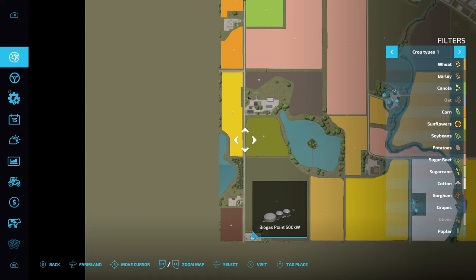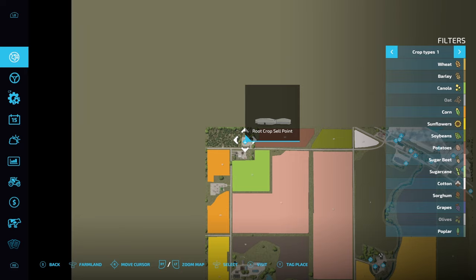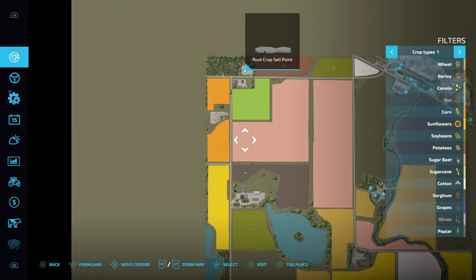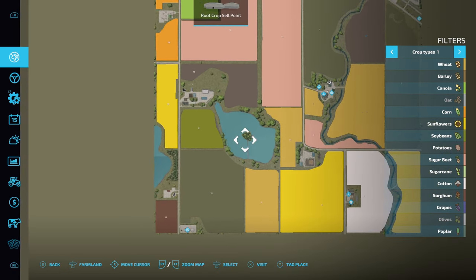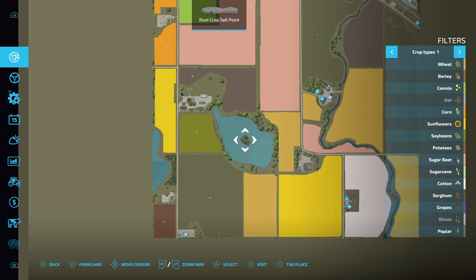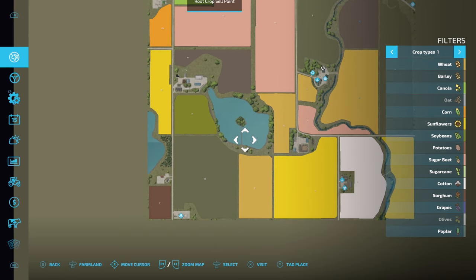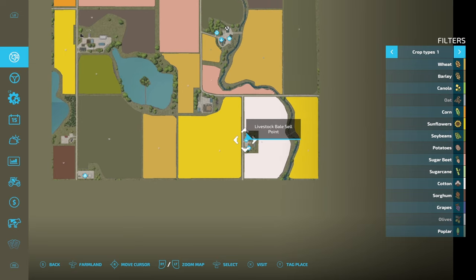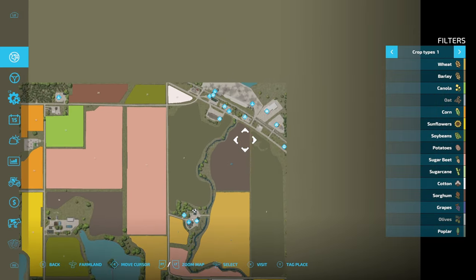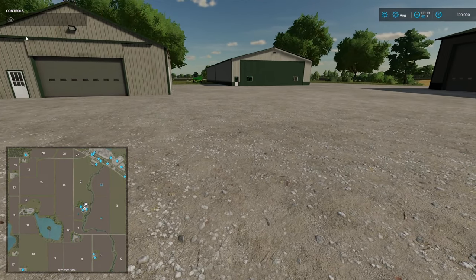There's another one down there which is the biogas plant, and up here is the root crop sell point - so if you're doing root crops, that's where you sell them. It looks like there's another farm down here in the central map. There's also a livestock bale sale point at the bottom, and a livestock farm down there. We'll have a look at those as we go through the map. Right, vehicle-wise, let's see what we've got.